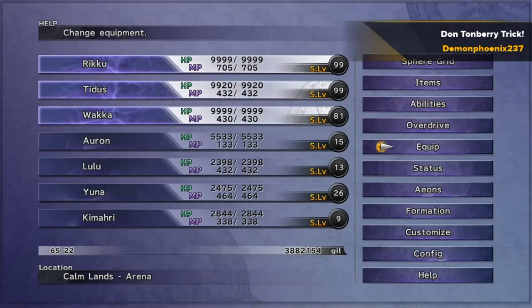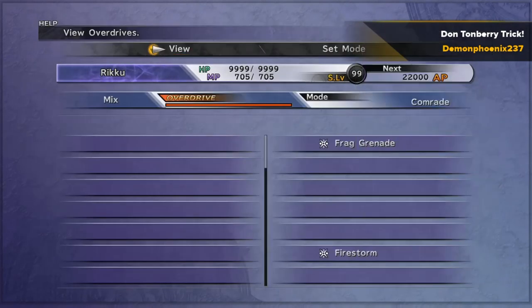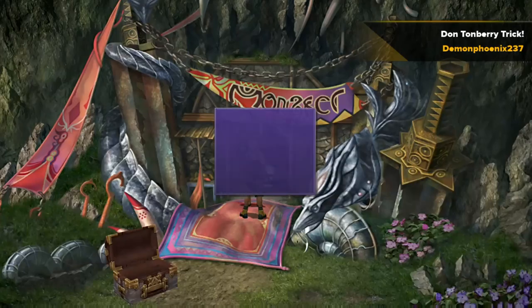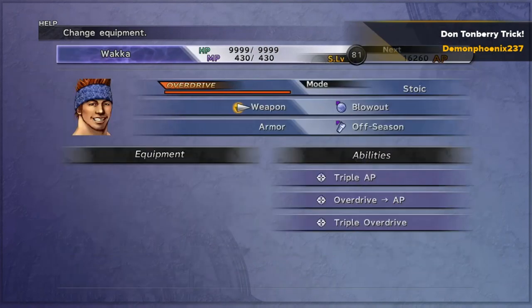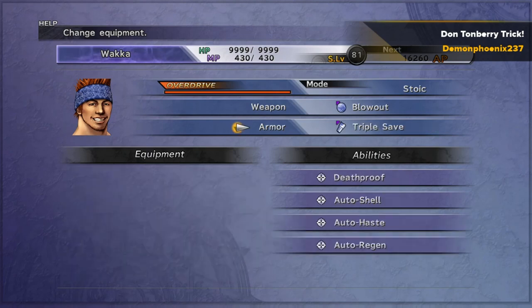This gets you a phenomenal amount of sphere levels and allows you to go around and complete the grid. If you don't get 99 sphere levels you can just do it again and hit them one or two more times. If you're just doing a 9999 HP playthrough, you don't need to be using clear spheres or removing anything from the grid — you can just complete the whole grid as it is, and then add on the extra strength spheres, magic, defense spheres, etc., until you have 255 of those, and there is more than enough space on the grid to do that.